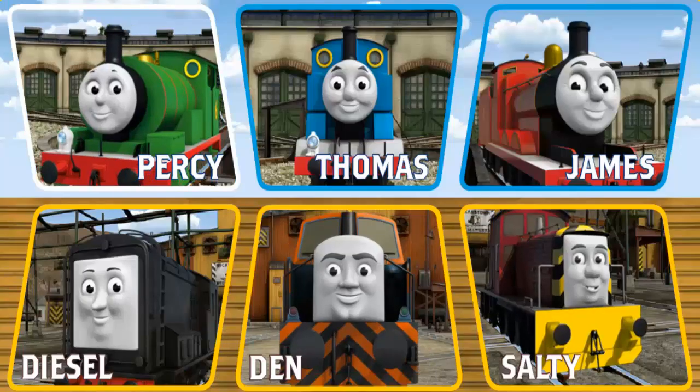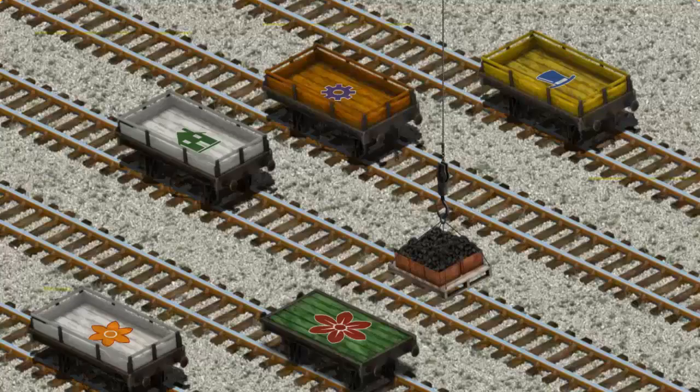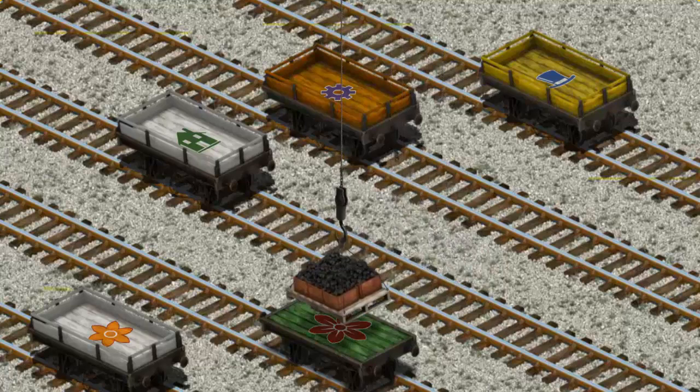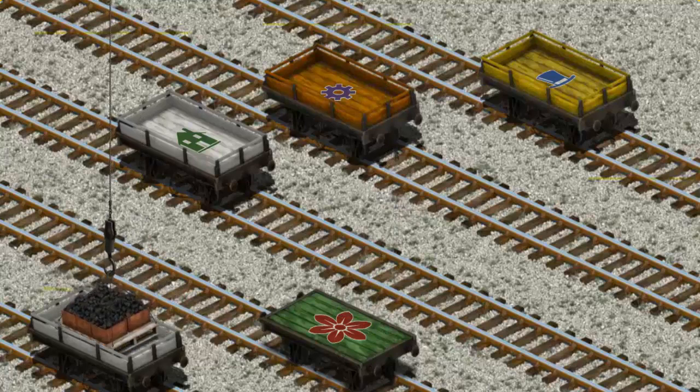It's a busy day at Brendam Docks. Thomas and his friends have many deliveries to make. Percy must deliver the coal to Tidmouth Sheds. Show Cranky where the coal is. That's it! Let's lift and load. Now the cargo must be loaded. Help Cranky find the white flatbed. Show Cranky where the white flatbed is. There you go.